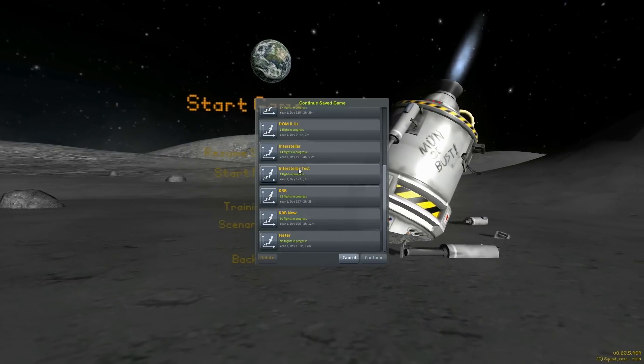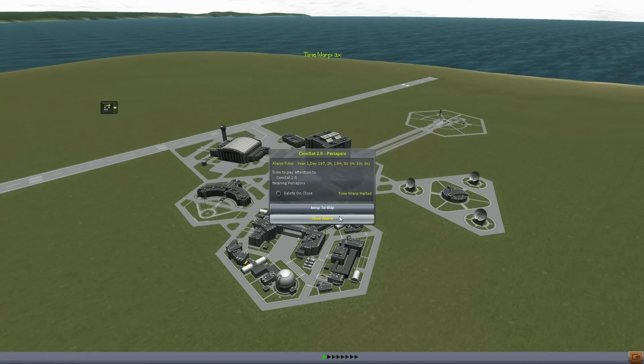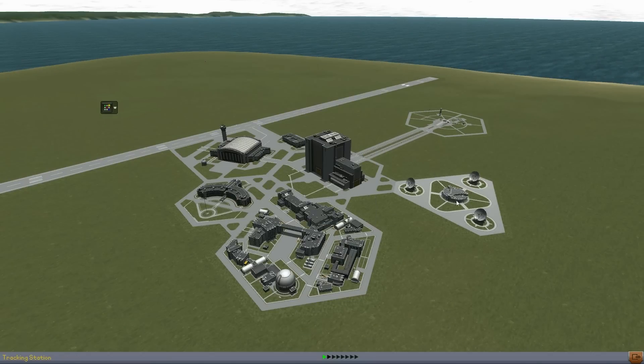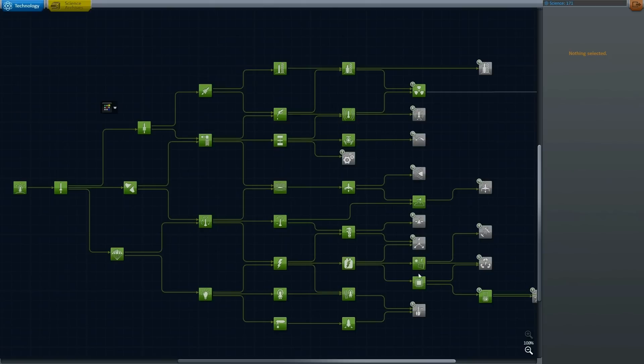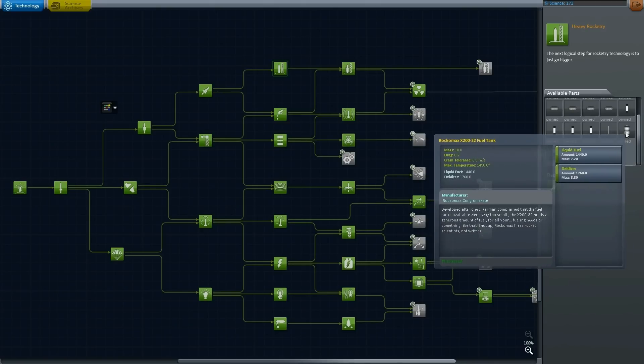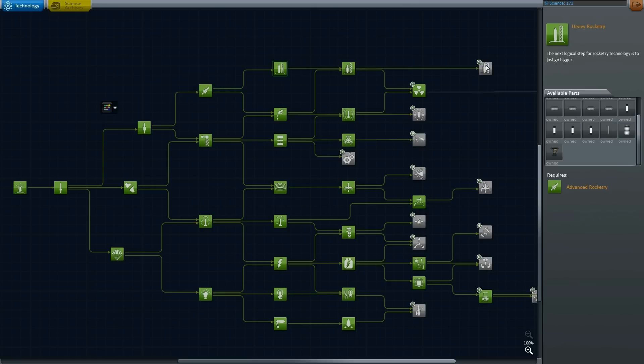We're going to jump into the Kerbal Realism game. It's been a while since I've been able to play on this series because of the update — not all the mods were done. So we're going to jump into the Research Center and unlock the parts that are different or new. Everything got shifted down one level, so the Mainsail engine and Skipper Engine are both in different spots now.